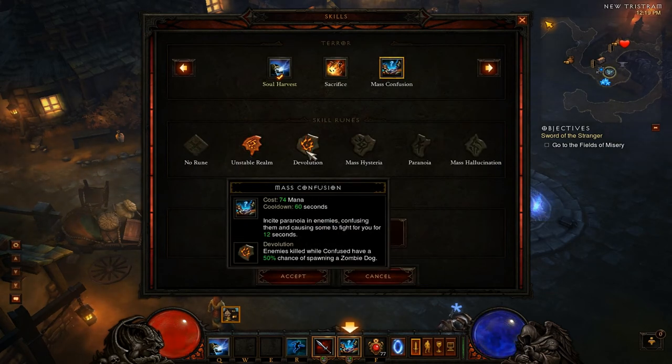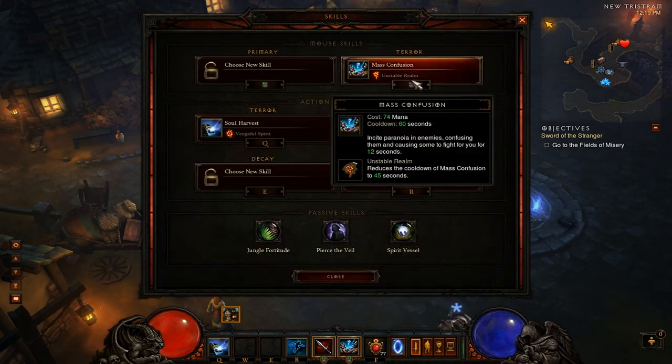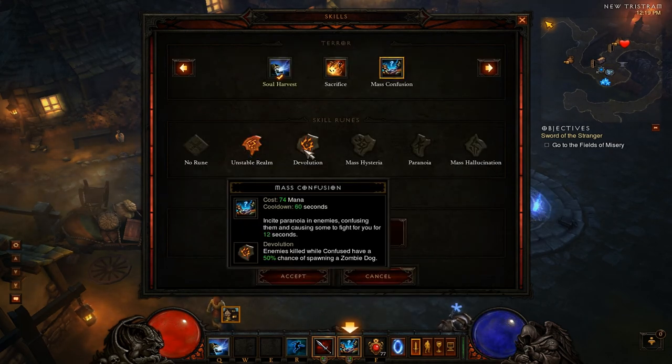De-evolution: when you kill confused enemies you have a 50% chance of spawning a Zombie Dog. Keep in mind it won't confuse everybody even in a large group, so it's not a great ratio for getting dogs out. If you're using a Gruesome Feast build or a Zombie Dog sacrifice build it can be useful, but in my experience Zombie Dog sacrifice builds don't really work very well.